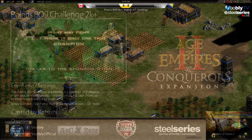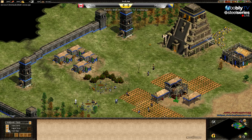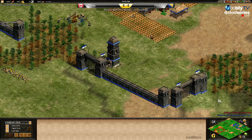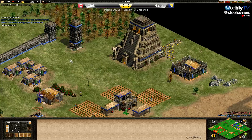Here we go with the first game, F5. Both players going Mayans — no surprise there. The map is looking good for Chris; he has inside forest. The dashboard is going crazy but we don't have that here.